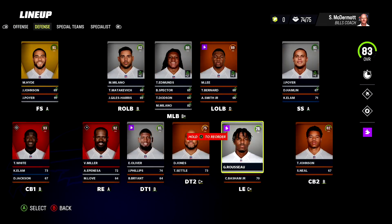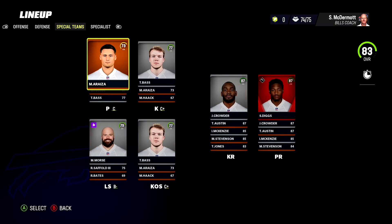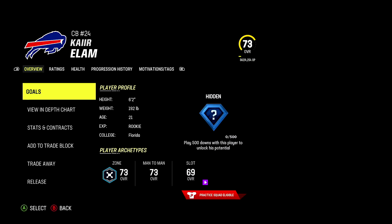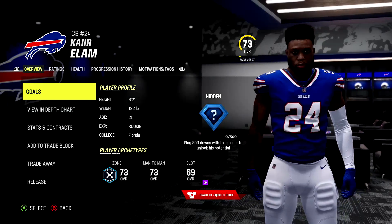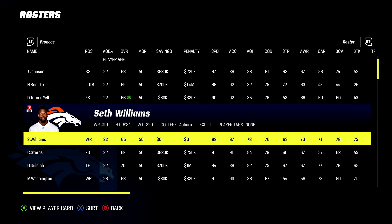For the Buffalo Bills on the defensive side they got a hidden dev trait player which is Kair Elam. I was kind of surprised - I thought they might have given Mattersa, the punt god, a dev trait, but he is stuck on a normal. Let's take a look at Kair Elam from the best football university on the face of the planet, the University of Florida - and Kair Elam does have a star dev trait.